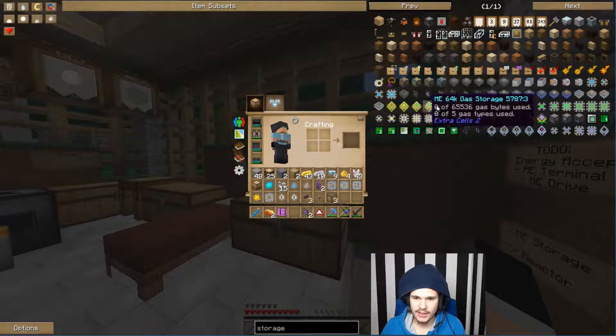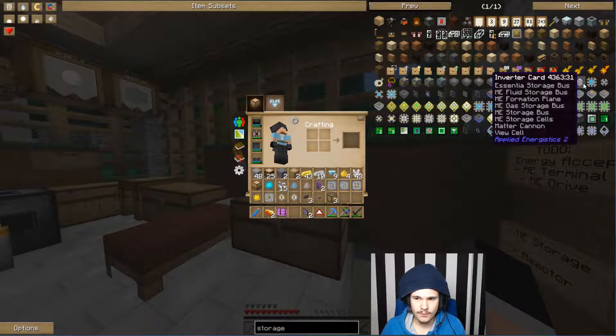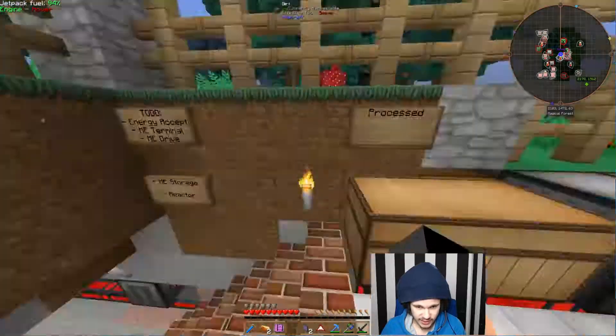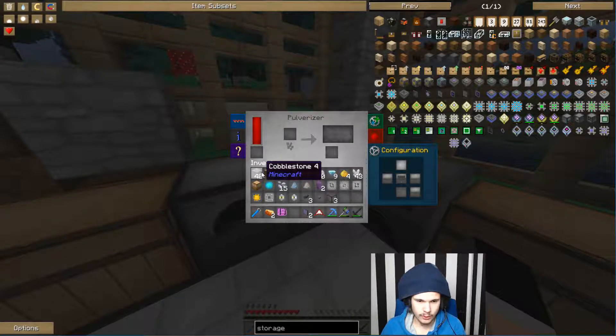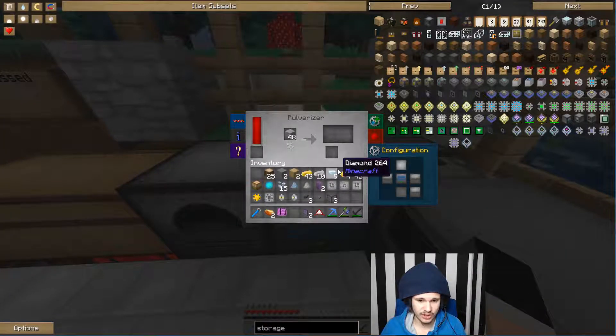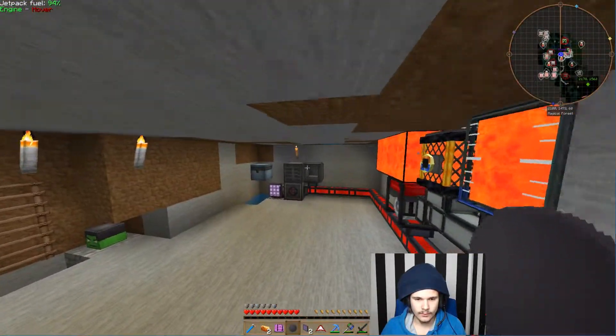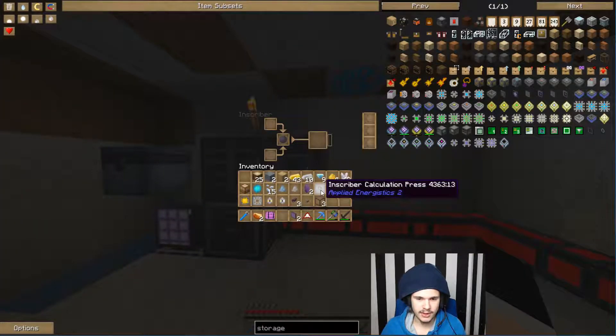For that we need to get a logic processor, for which I need some more silicon, for which I have to pulverize some more sand. I'll just do one of them for now, and then put the cobblestone back in to just let it make a ton of sand. Put this in here... it's not the silicon press — this is the silicon press.